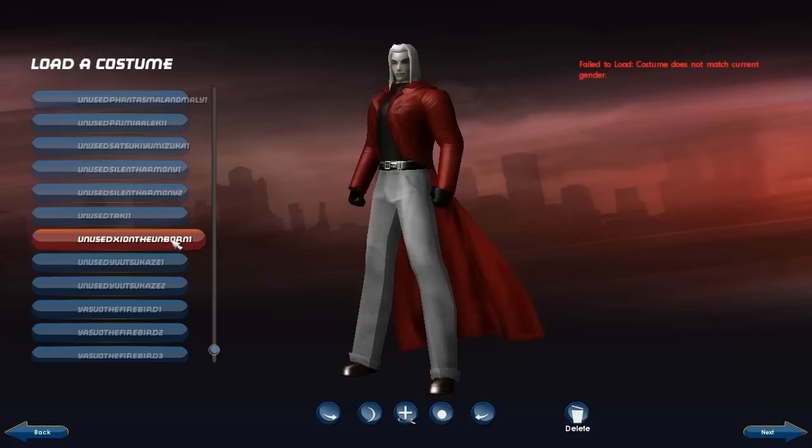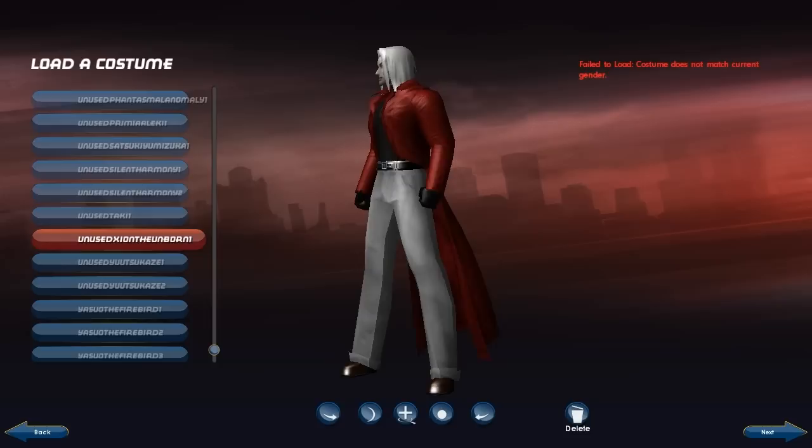Here we have Zion the Unborn — a character from the Bloody Roar franchise. This is a Bloody Roar 3 costume he had. Pretty simplistic, but I think it's a really good representation of that character if you know who that is. Here we have Yutsukaze, a troll character I created. Ultimately I don't think I ever deleted her off of Protector, but I never really played on Protector, so she just kind of sat there.